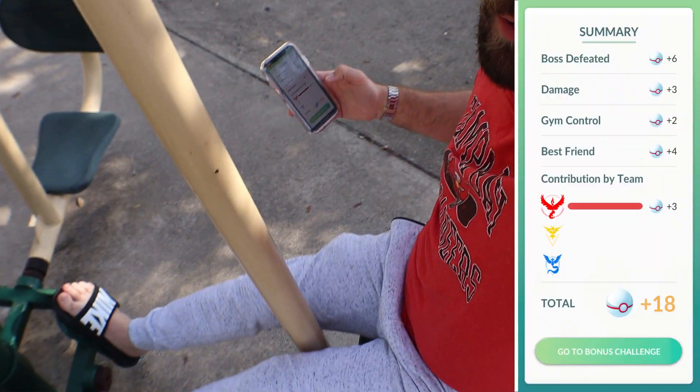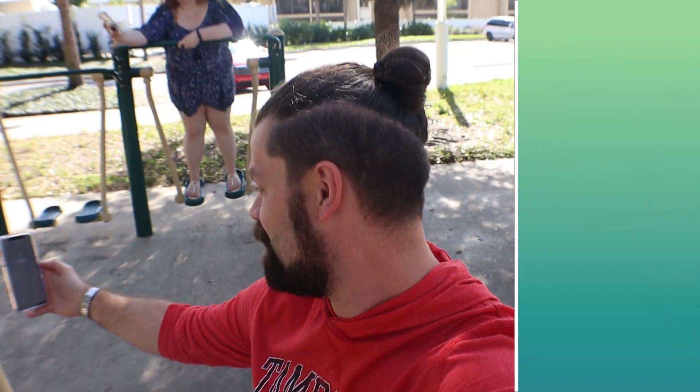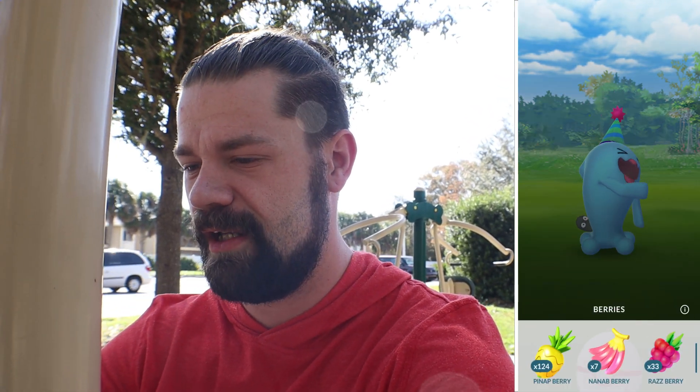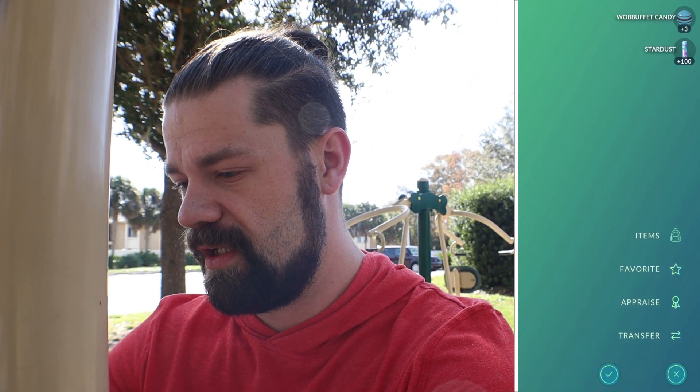We're gonna do a shiny check while exercising at the park — exercise is important. Three, two, one on a calf raise for the one time... no. We do have a raid right down here, it's either going to be a Wobbuffet or a Ratticate. Down goes the Wobbuffet — 549 CP, that's no good. The other raid is another Ratticate.